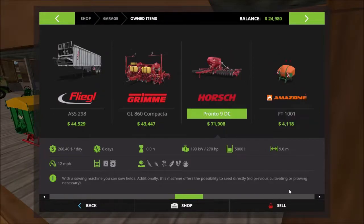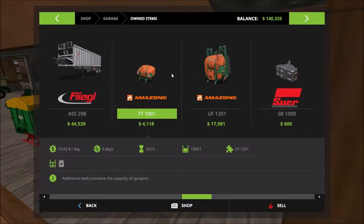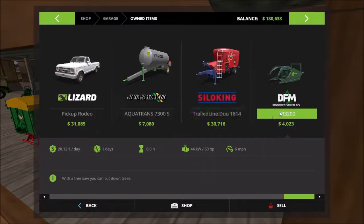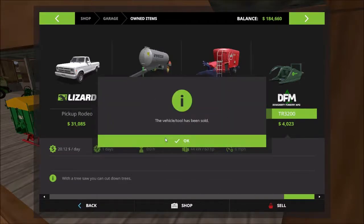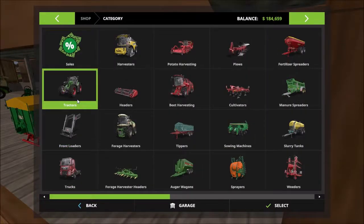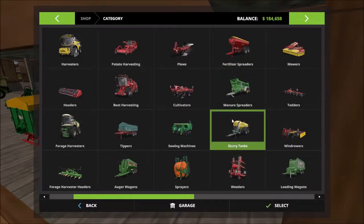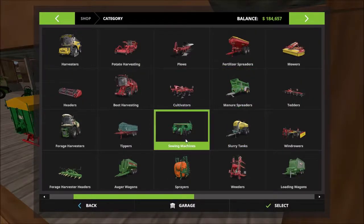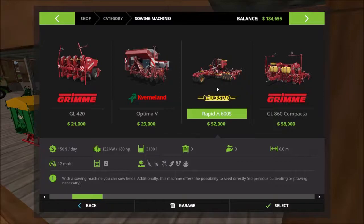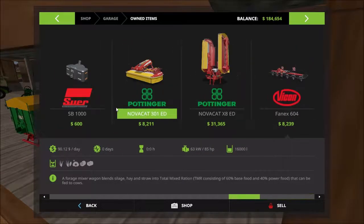Alright, so we're going to have to get rid of some of this. We're going to sell the stuff we can't use. We're not going to be able to do trees — I don't want to do that yet — so we're going to sell those. After selling trucks we have 184. I want to look at seeders or sowing machines. I would love to get this one, but it's 180 so we're going to have to sell at least one tractor.